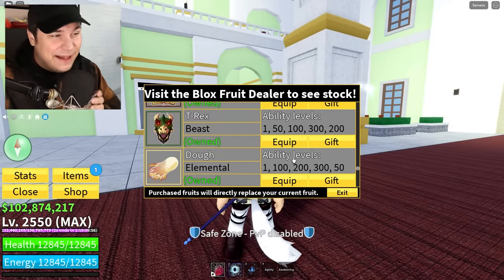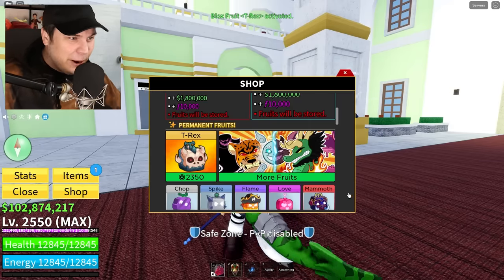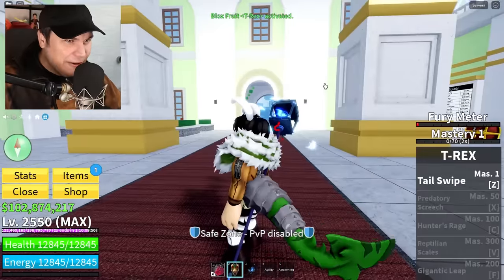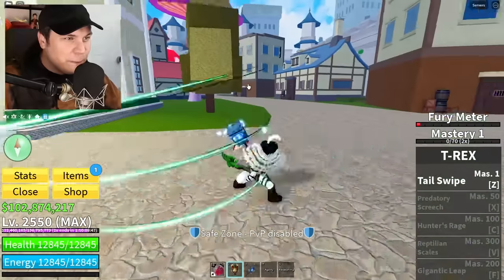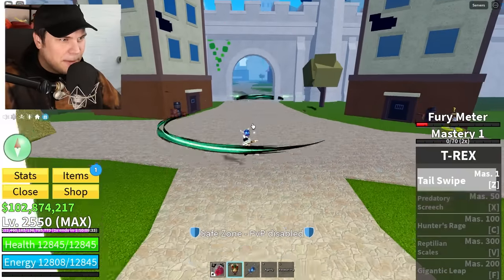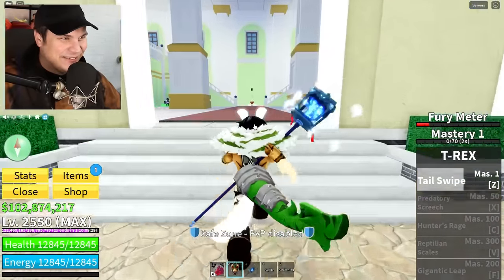It seems like I had to buy it with Robux anyway, so here we go! T-Rex fruit enabled, dude. I got a freaking tail! Oh my god, you start off with the tap ability? This is actually gonna be a really good fruit. Also the tail swipe — this looks so good.